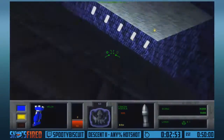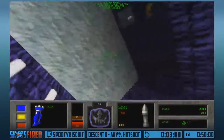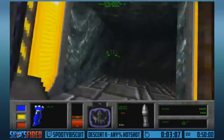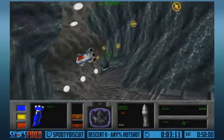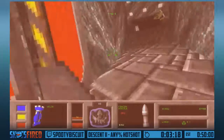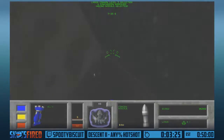I had some encounters with the Thief Bot and never explained him. He's in almost every level and he does exactly what he says on the tin - he tries to steal items from you. Usually he just steals really insignificant things like a concussion missile or something. But sometimes he likes to steal your afterburner or your earthshaker missiles, and it's a bad time when he does that.